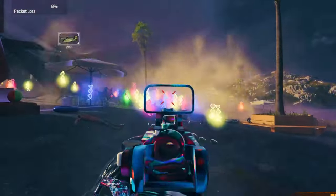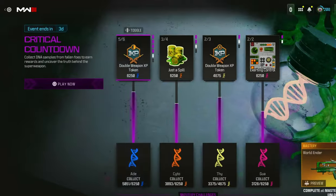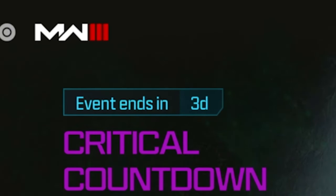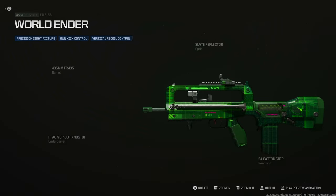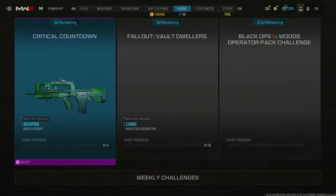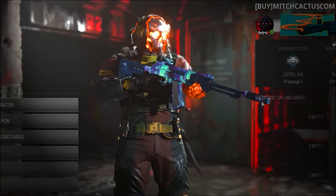This is part of a video uploaded yesterday, so if you saw that one you probably don't need to watch this one. But if you do, absolute legend anyway. There's this event blueprint that is going to expire in about three days. I'm going to be showing you an XP glitch that's absolutely insane to get the DNA samples required to get this blueprint. Drop a like, subscribe, and let's get straight into it.